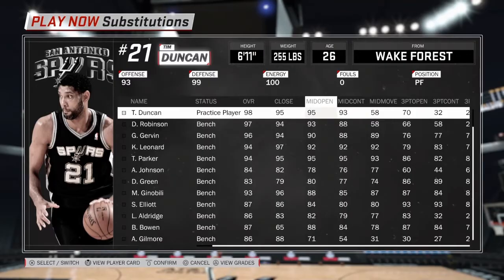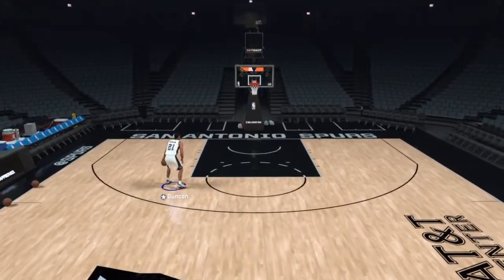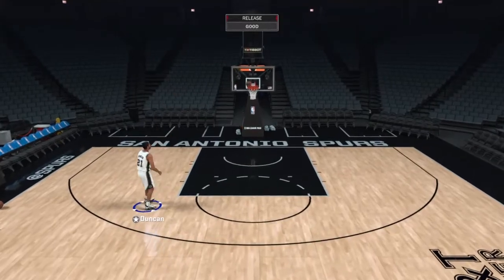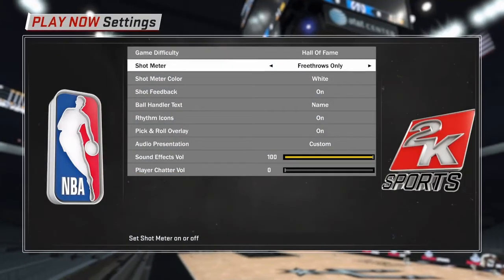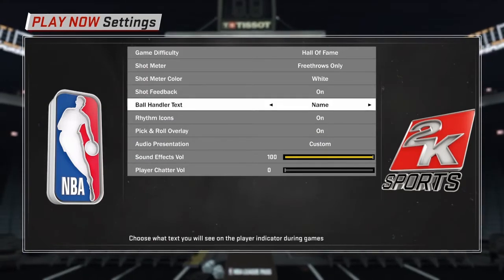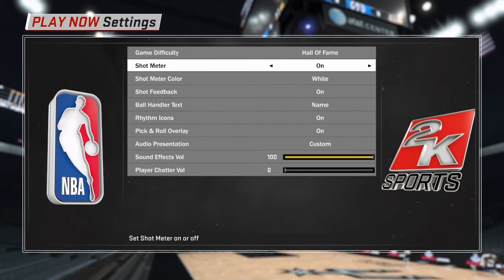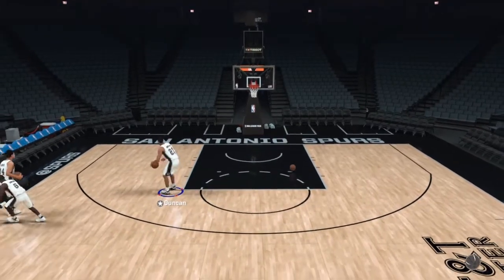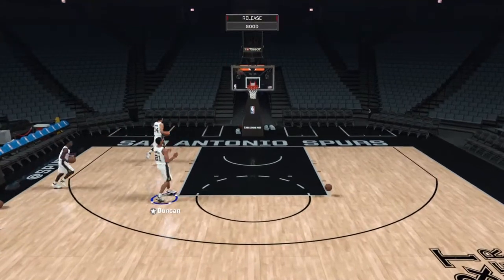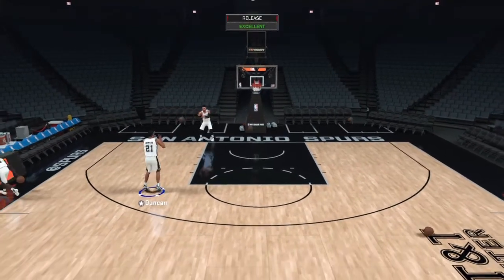Tim Duncan's mid-range shot open was a 95. Obviously I'm going to turn the shot meter on here, but basically the point of this test is to show both shot meters comparably and reinforce my point that the shot meter in NBA 2K is completely broken and the shot meter in NBA Live is a lot more skill-based.